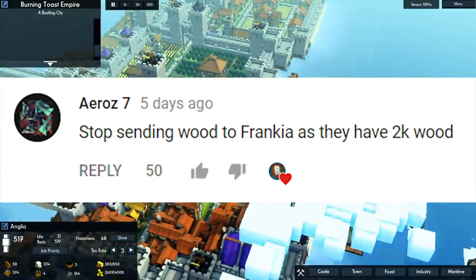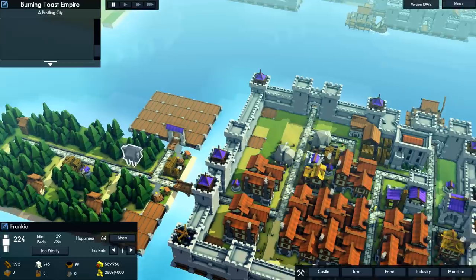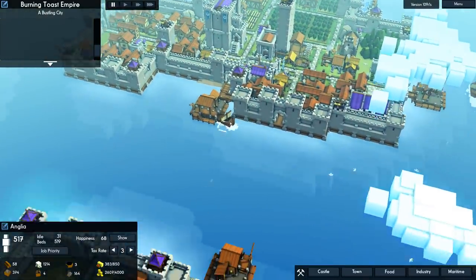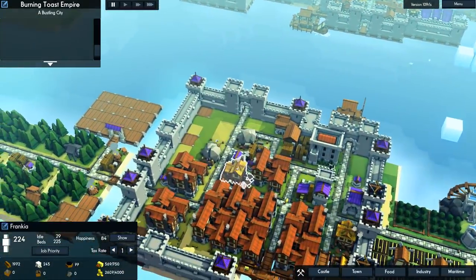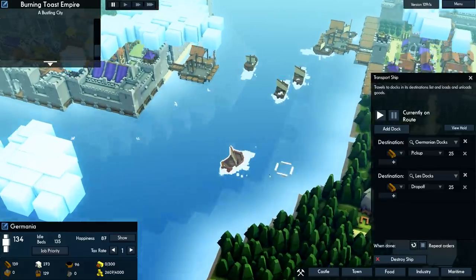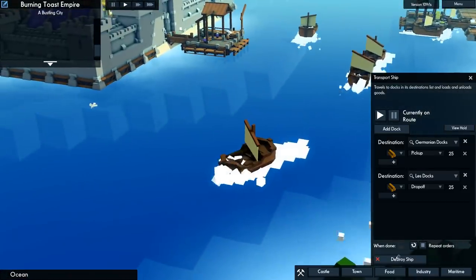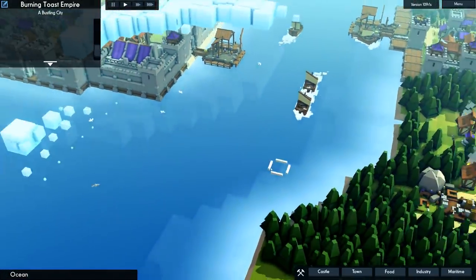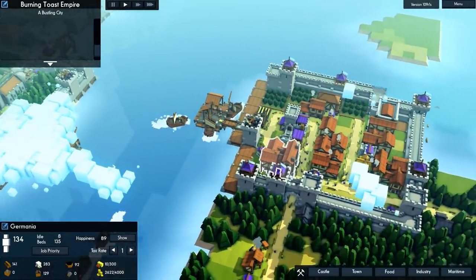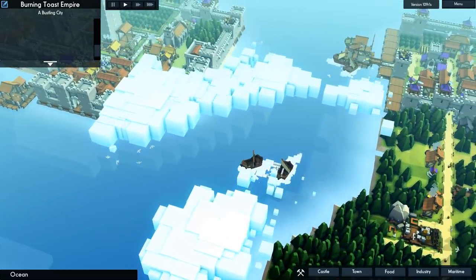Arrow is suggesting that we stop sending wood to Francia. As you can see, they've got 2,000 of it and their own lumberjack supplies, which would probably help with the shortage here. So we've got to find out which ships are going from Anglia to Francia and stop them. Some of these ships I don't think are carrying anything. It'd be a shame if something were to happen to the ship. I wanted to see it sink — it just magically disappeared. Well, we have destroyed our first ship. So we're gonna stop sending wood to Francia.